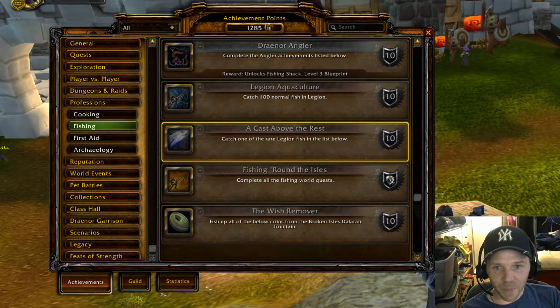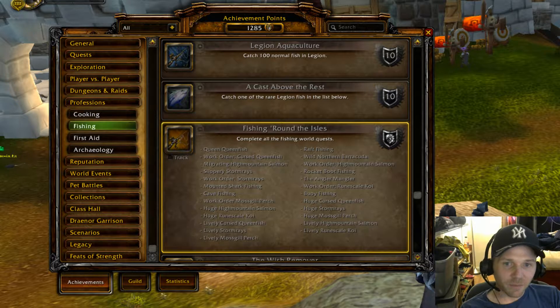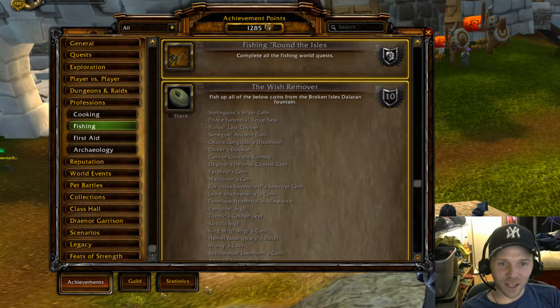For fishing: there are 25 fishing daily quests provided around the Broken Isles, and then there's an enormous list of coins that can be fished from the Dalaran fountain, similar to what we had in Wrath of the Lich King. I hear this is a very serious achievement that is not easily completed.